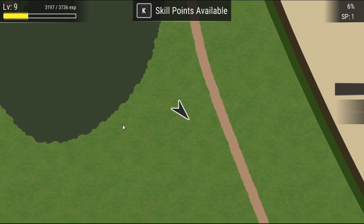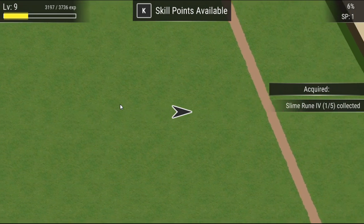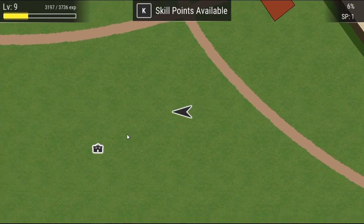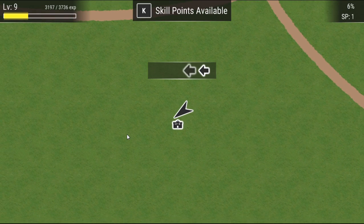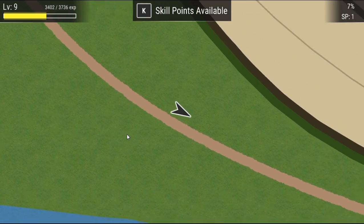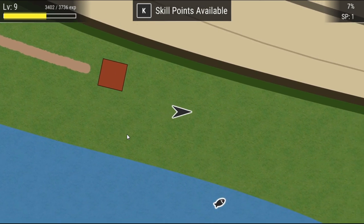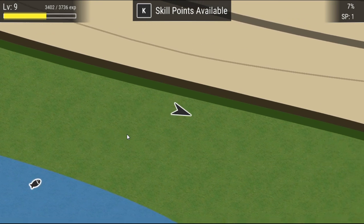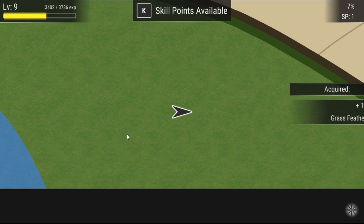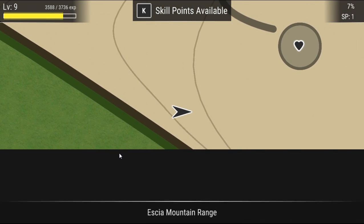Bandit fortress entry one — okay so this whole game is literally just moving your cursor around. Quite enjoy it! The audio is nice. Here's another big fortress — let's fight them! Oh no, I missed bandit fortress entry two. There is an edge to the map — let's just go around the whole edge of the map.